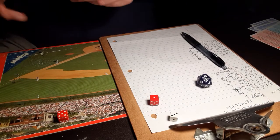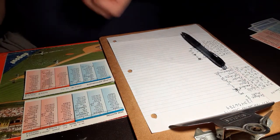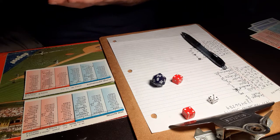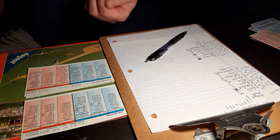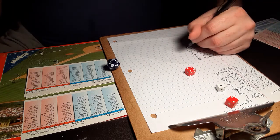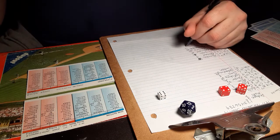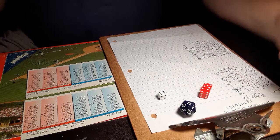Here is Bob Aspermonte, third baseman. 5-8 is to second base — Lefevre gets everybody and makes the play, one down. Here is Jerry Grody. 1-6, ground ball back to the mound. Sutton underhands it to first, two down. And here is Don Hahn. 6-9 is a swing and a miss, strike three. Like the Dodgers in the top half, the Mets go in order in the second. Score remains 2-1 Mets.